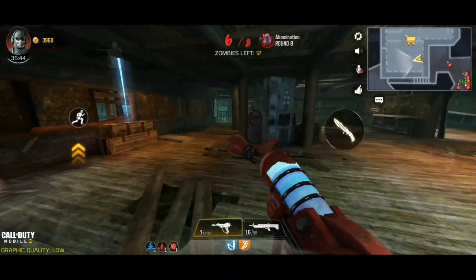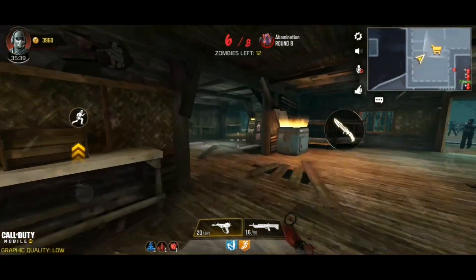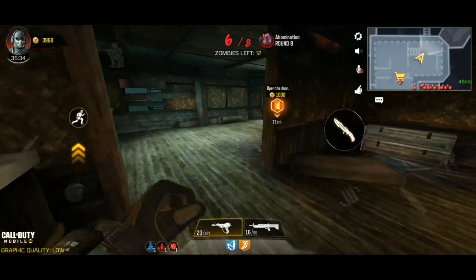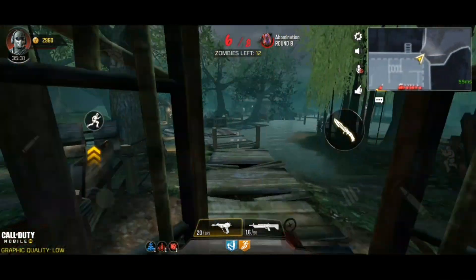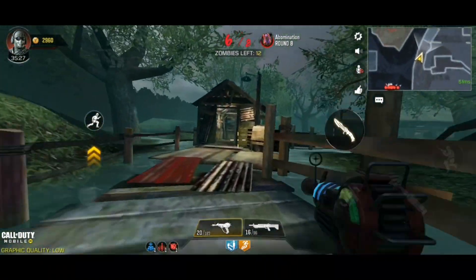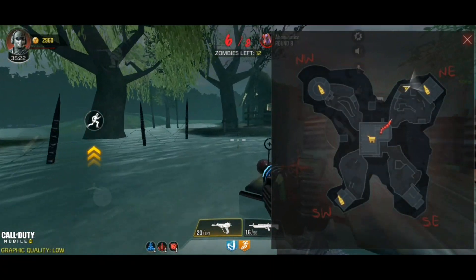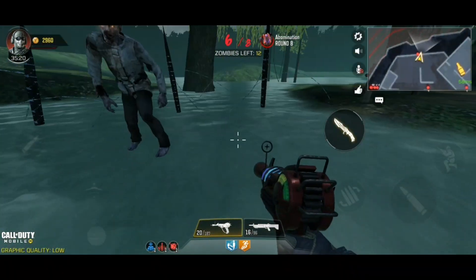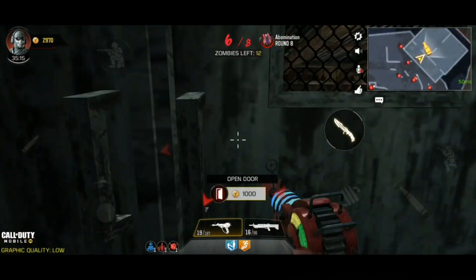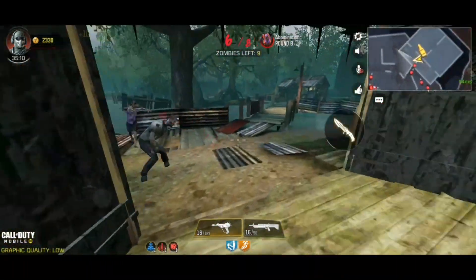We don't need an LMG because we already have the ray gun. I'm gonna try to get the highest round in survival — I'll grind so hard, no joke, I'll actually try to become number one. I'll figure out a way. We're gonna head to the northwest side, hopefully the Juggernog machine is in this room. To save money, I'm gonna look before opening the door. It's all random.